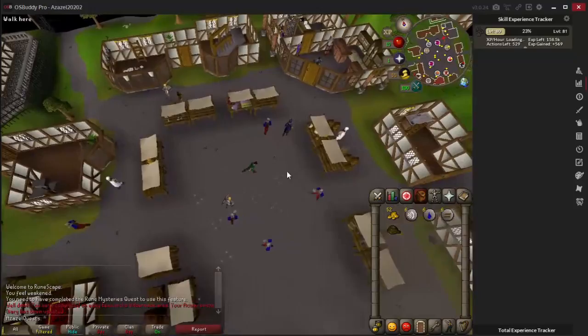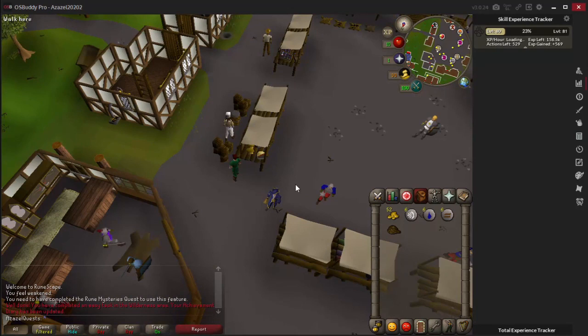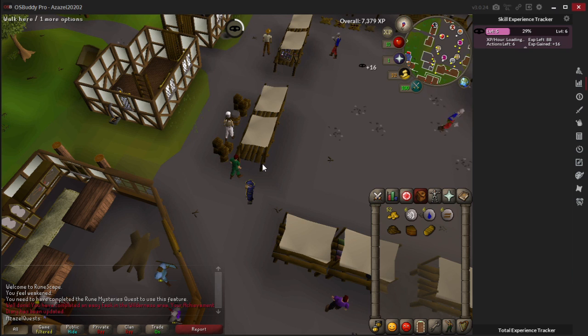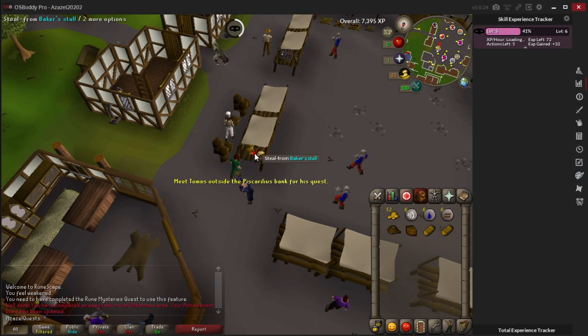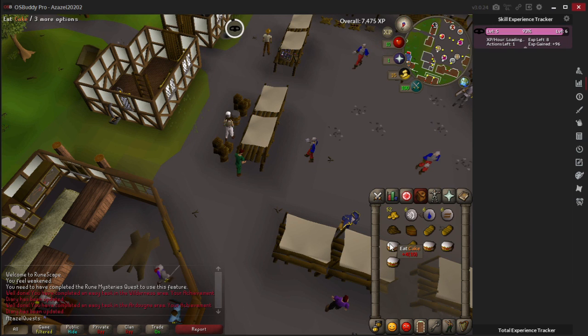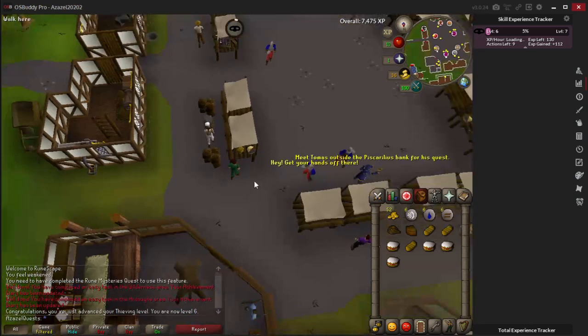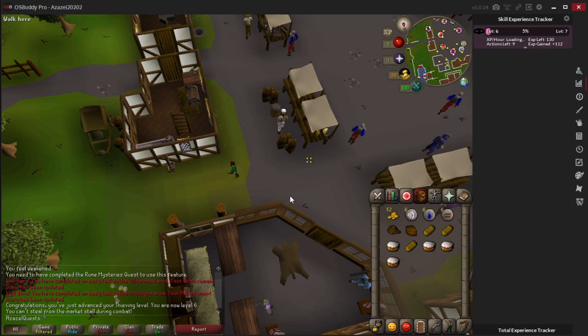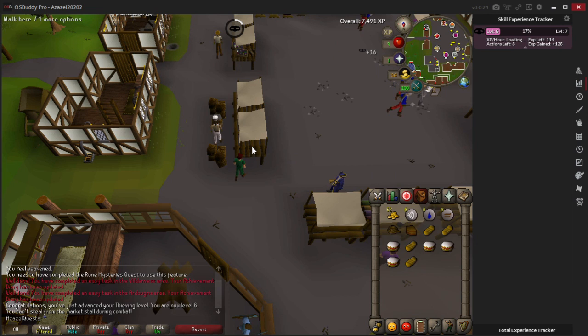With level 5 Thieving we can steal from the baker's stalls. This will be a little painstaking but it's definitely the best food on an early Ironman, because you will steal cake from the baker's stall and cake heals 12 health per inventory slot. When the guards aren't nearby you're just going to steal cake as soon as it respawns. If you steal while a guard can see you they'll go into combat with you - all you have to do is run a few squares to the east and that's out of combat range and he'll walk away, then run back and continue stealing.